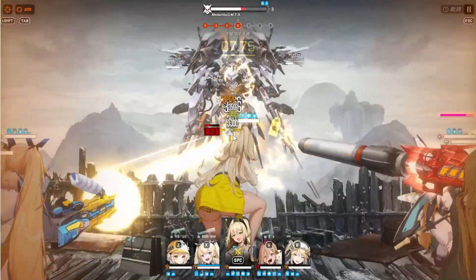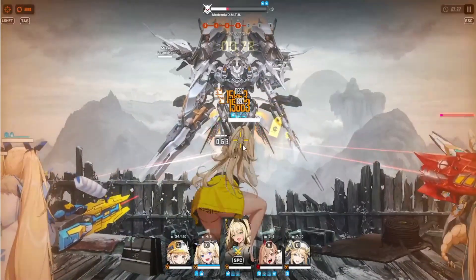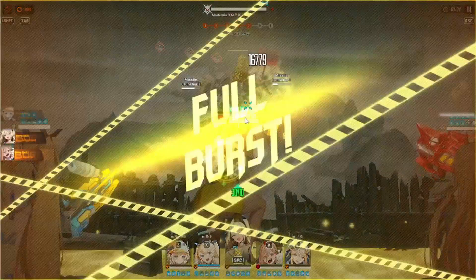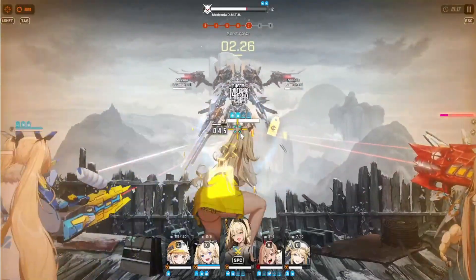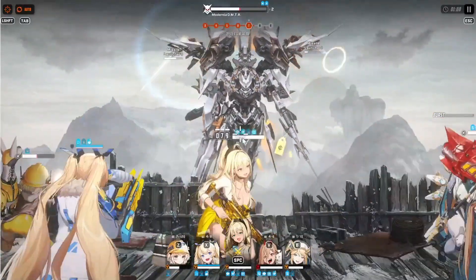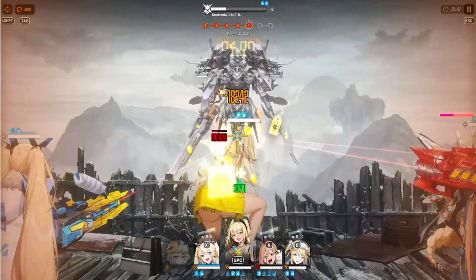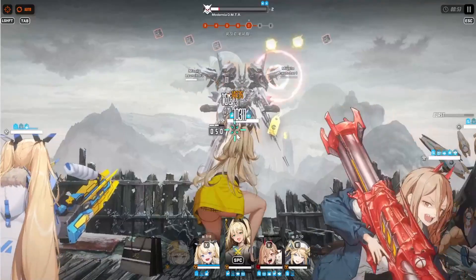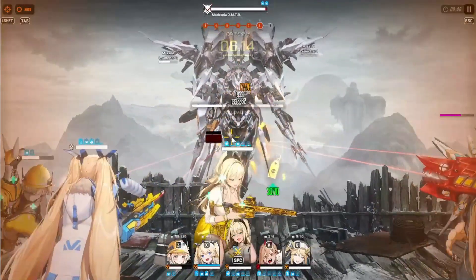Basically this is how you defeat Modernia: you just break the core — that is the DPS check. If you are able to beat Modernia's core, then most likely you will be able to defeat her as long as you don't break her wings. Because if you break Modernia's wings, she will enter phase three, which is like her worst phase — it's a nightmare. Basically she will teleport around the map, shoot missiles, teleport, shoot missiles, teleport. She becomes unkillable for about 20 to 30 seconds, making it near impossible to defeat her if she enters phase three.